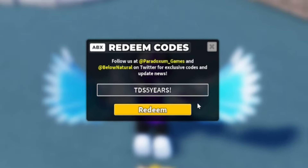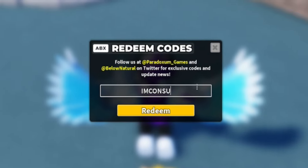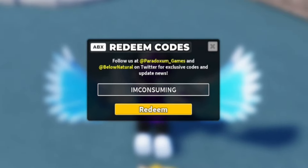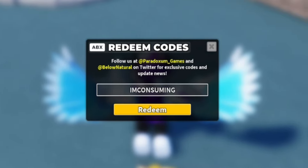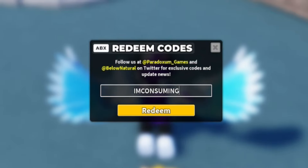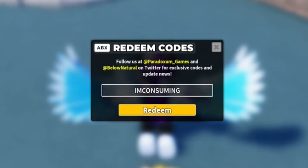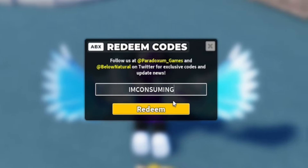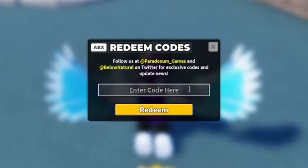The next code is ImConsuming — I-M-C-O-N-S-U-M-I-N-G. Redeem ImConsuming and that will give you a Mid-Grade Consumable Crate, which is quite nice.